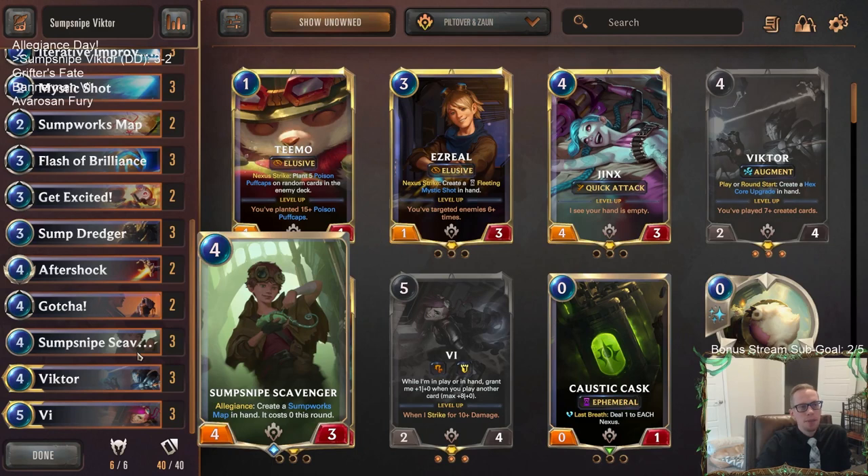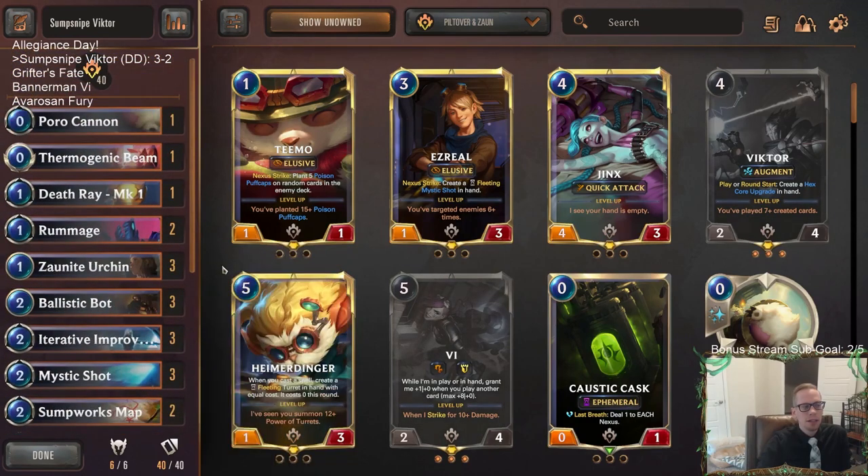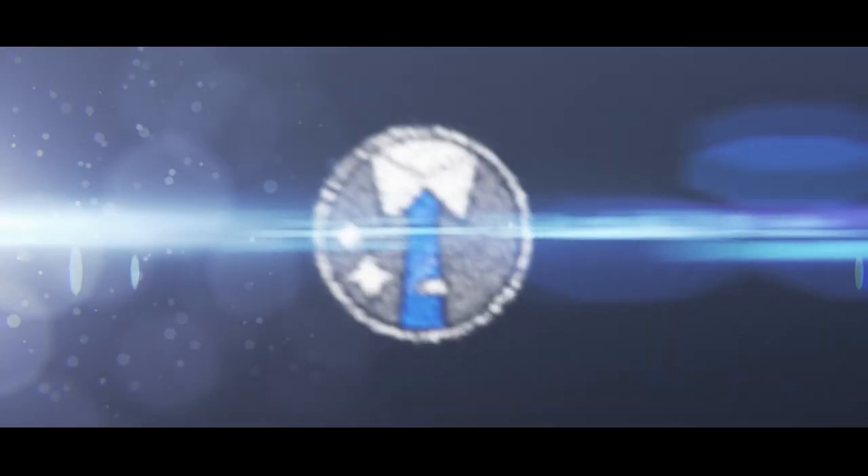That's Sump Snipe Victor — our first Allegiance deck of the day, still a success with a nice winning record. That's all you can ask for in Master's Rank: just keep trying to go three and two. I'll take that 60% win rate all day with these off-the-wall fun decks. For those watching on YouTube, hit that Like button, leave those comments, let me know what you think of the deck, Allegiance cards in general, or what else you want to see on stream. Thanks so much for watching — I'm Sump Snipe Victor and I'll see you next time.